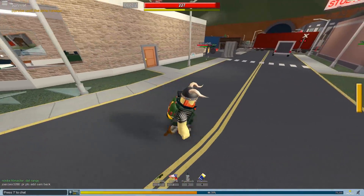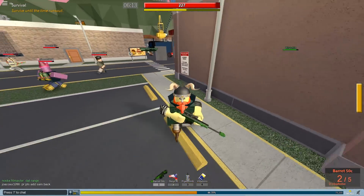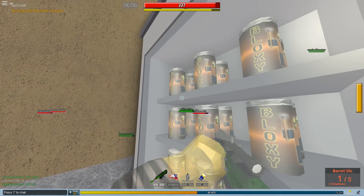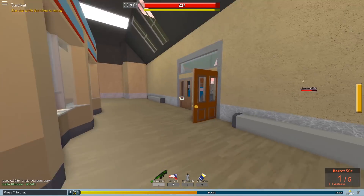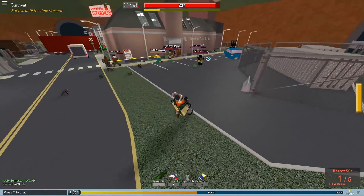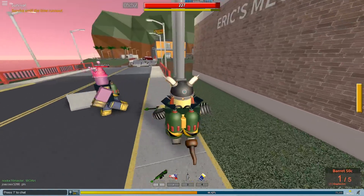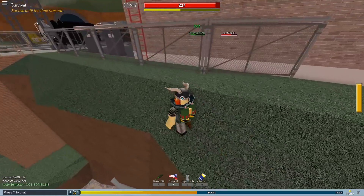The nice thing about explosive bullets is you don't even have to hit the zombie directly — you can kill them near cover. The map doesn't have a whole lot else going on; you basically run around and try to survive until the campaign is added.